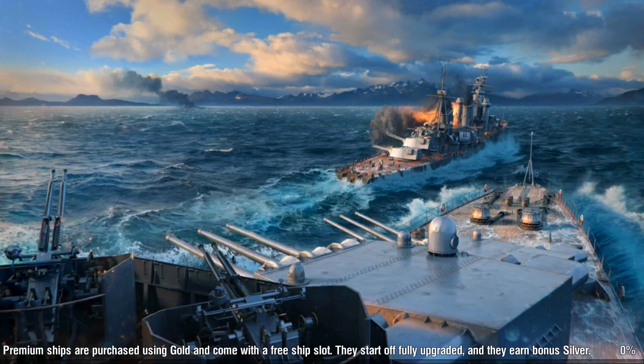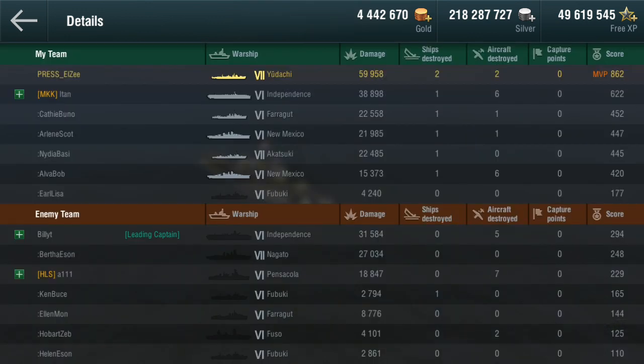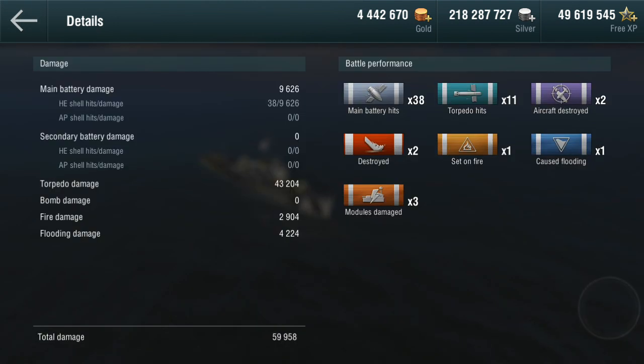The torpedoes on this thing feel a little bit different from the torpedoes on other Japanese destroyers. Let's go and have a look at some stats. We came top of the board, which is nice — two kills, 59,000 damage, which is not bad for a first game. 11 torpedo hits. I felt like I was getting torpedo hits a little bit better than usual.